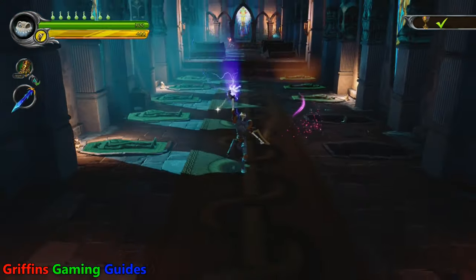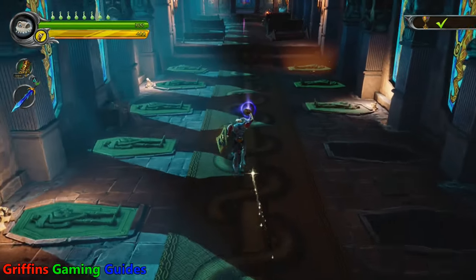Press square to do so. Circle charges it up, unleashing a more powerful attack, but you don't really need to worry about this too much.